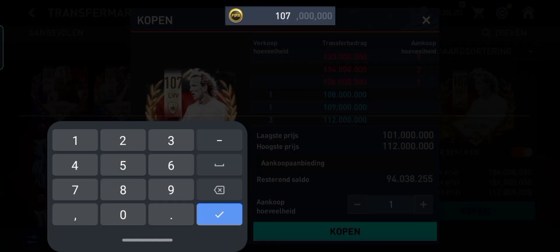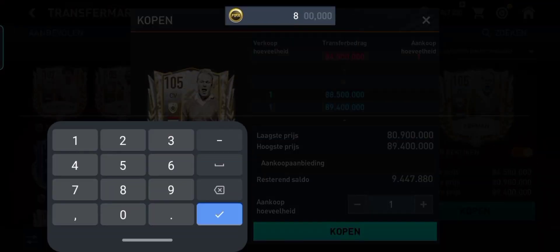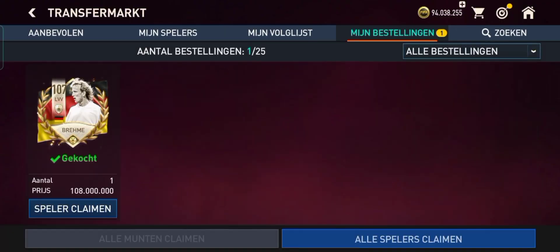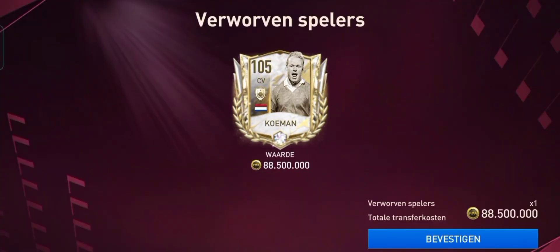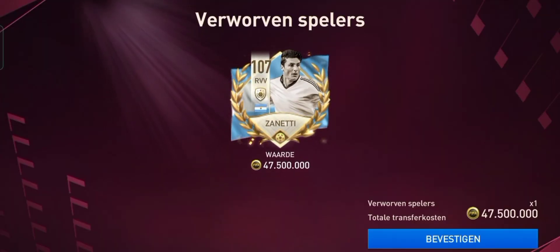Welcome back to the channel, IFS Gameplay, for another episode of the FIFA Mobile Player Showdowns. Today we will be testing prime icon defenders in the striker position in FIFA Mobile. We will be comparing 107 rated left wing back Andreas Bremer to 105 rated center back prime icon Ronald Koeman, and finally 107 rated right wing back Javier Zanetti.